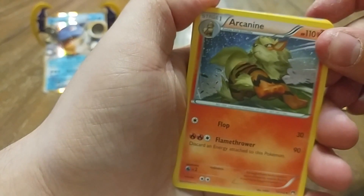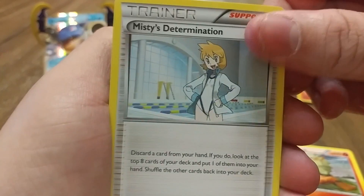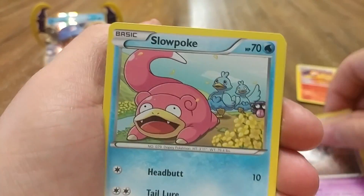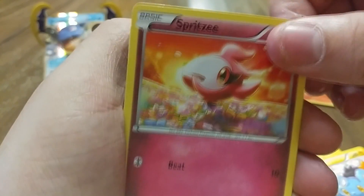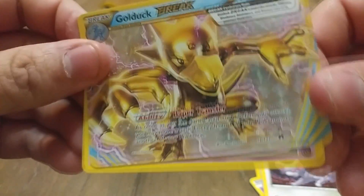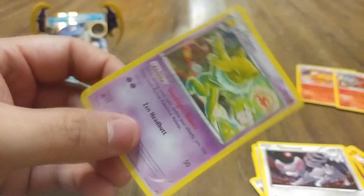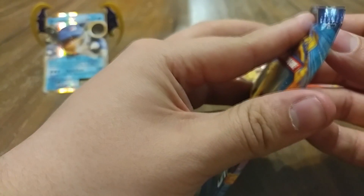Let's see if we can keep this going. I see something already, I think — we'll find out. We have an Arcanine, Misty's Determination — that doesn't even look like Misty — Gyarados Spirit Link, a Phantump, a Slowpoke, a Shinx, a Spritzee, a Glameow. Holy shit, a BREAK card! I don't think I've ever gotten a BREAK before. That is awesome — Golduck BREAK! That's really cool. I'll take the break. My first BREAK ever. So that's really awesome. We're four for four.